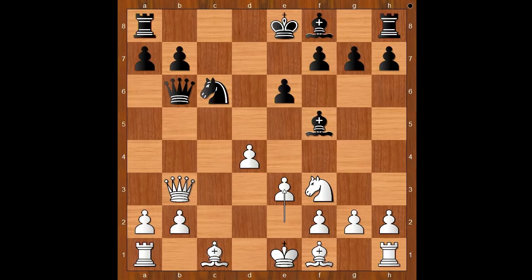Knight to c6 was played. e3, and now knight to b4, threatening knight to c2 check. How to defend the c2 square? What would you do? Ding played queen to a4 check, and this is the most critical moment of the game.